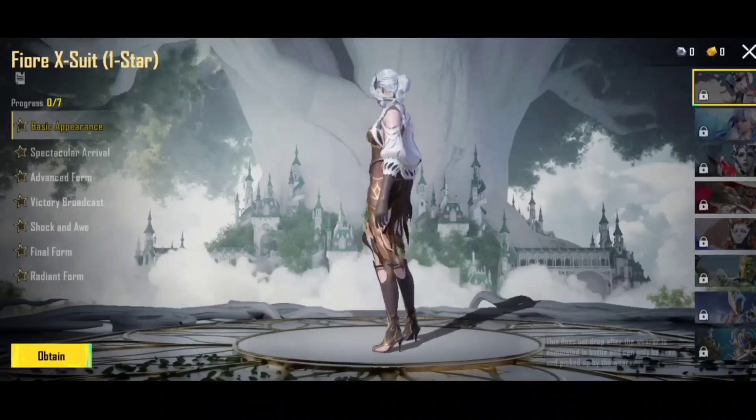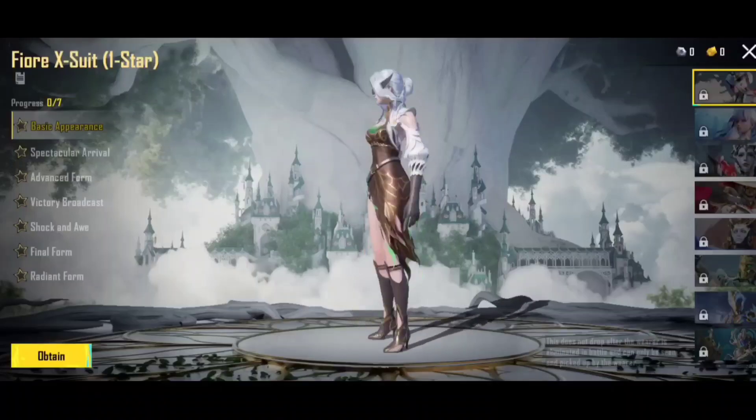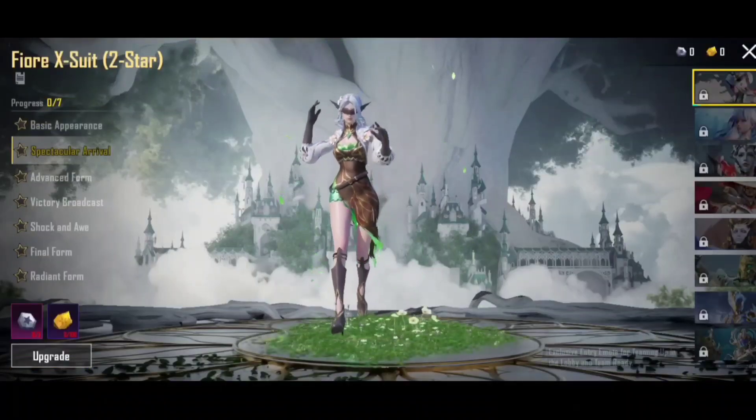First, look at the basic appearance. If you look at the appearance, it is a female-related outfit. Look at the appearance. Next, look at level 2 — we have the arrived theme.